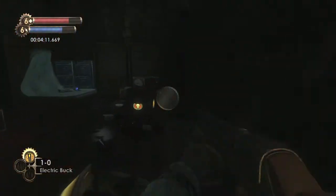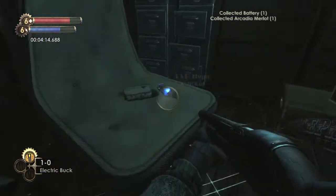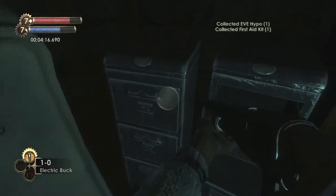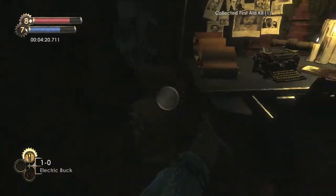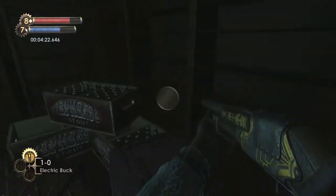Head into the 1951 room. Loot this chest — there is some stuff in here you can use like the first aid kit and the Eve Hypno, as well as another first aid kit. Make sure you grab everything in this room.